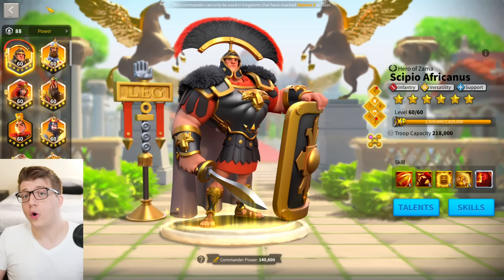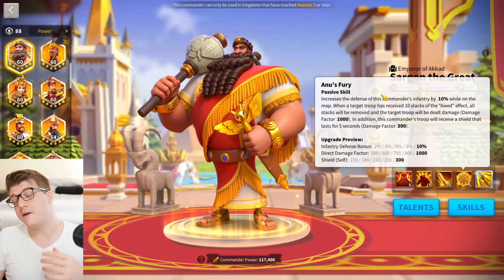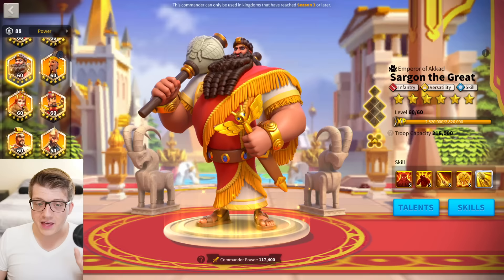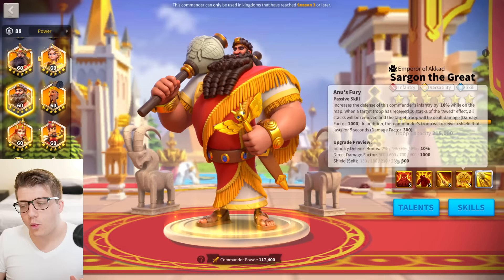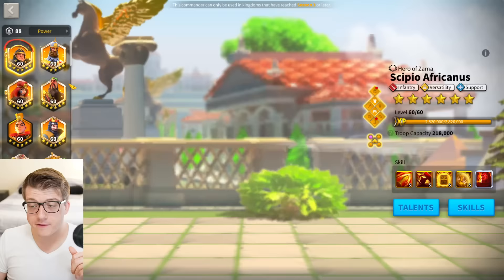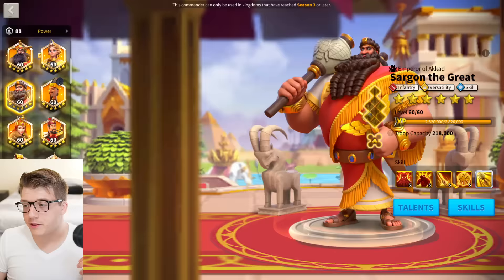If you don't have any of those at 5-5-1-1 or want something more powerful, you have two choices. The safest choice is Sargon at 5-5-5-0 — do not unlock the fourth skill unless you're going to expertise Sargon. As Chisco Gaming covered, unlocking that fourth skill removes the odd stacks, which you don't want — 500 damage factor just isn't worth losing those stacks. So keep him at 5-5-5-0 or even 5-5-1-0, paired with 5-5-1-1 CPO. The third skill gives you some march speed and infantry damage, which is good.